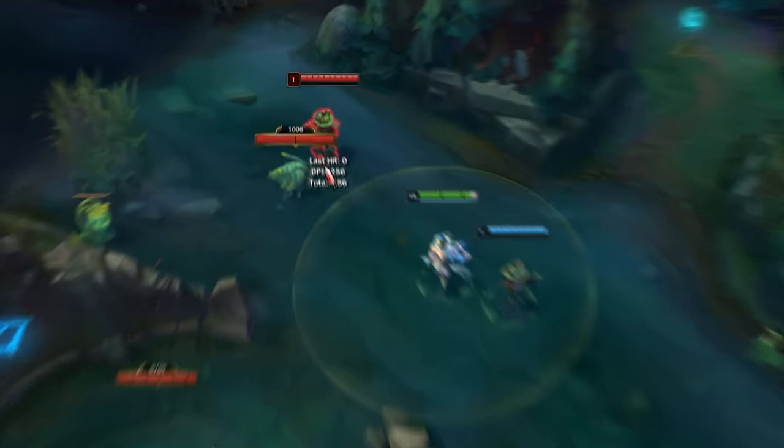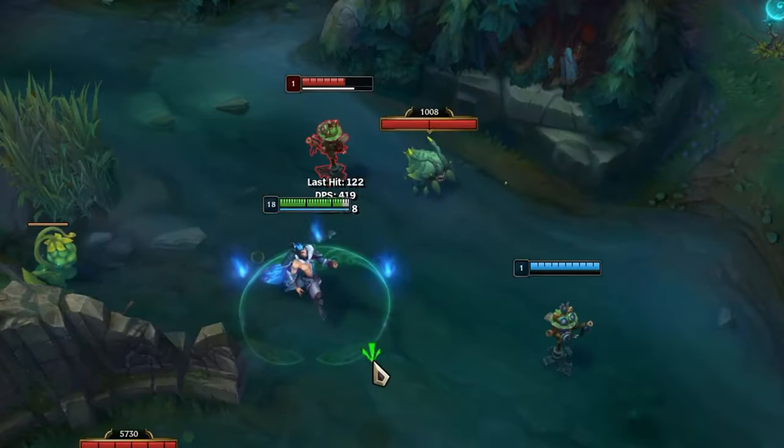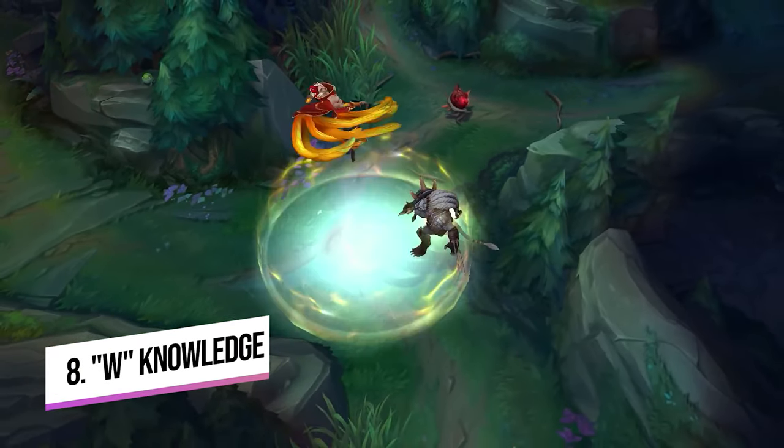Finally, Q flash actually works — you can Q and then flash, for example to get around a minion. The reason I mention this is because Rakan's Q got buffed and it does pretty stupid damage if you put points into it.